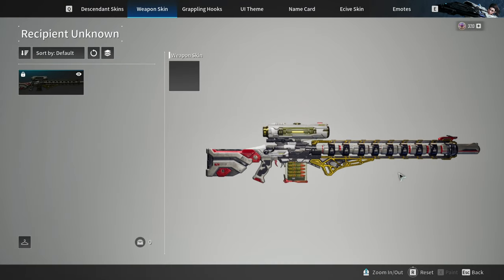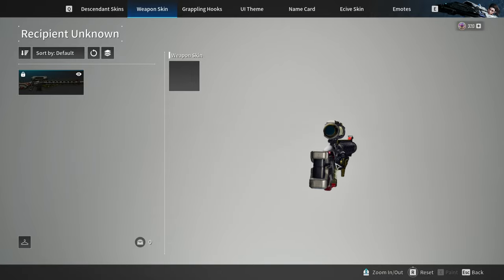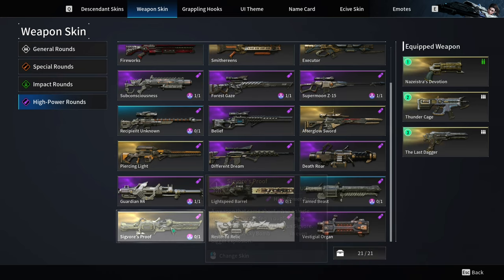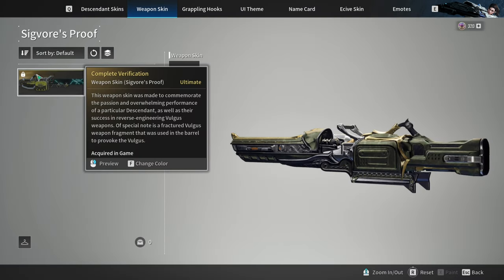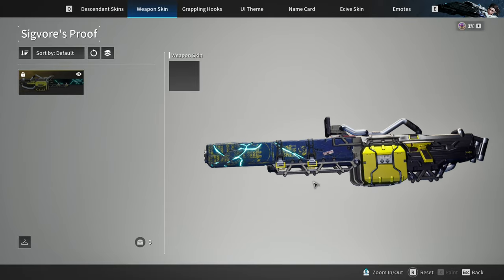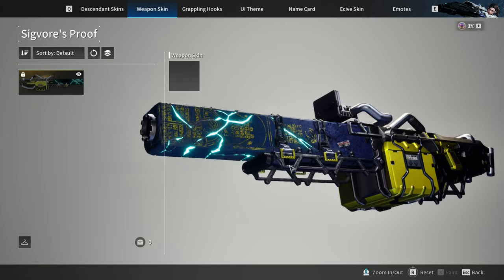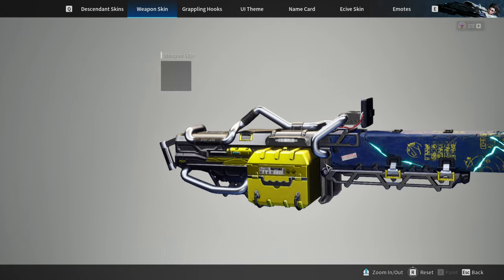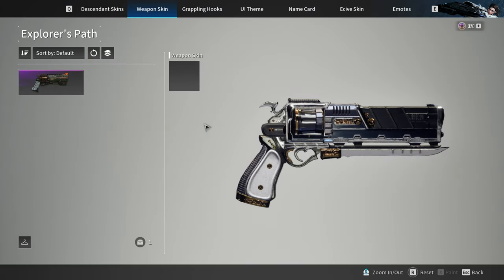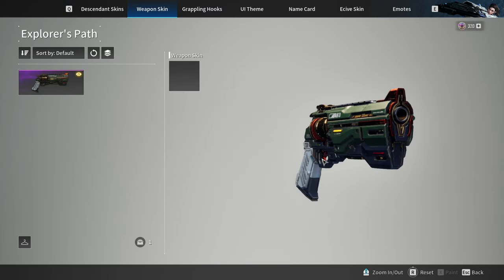I also understand that they are going to release more weapon skins in Season 2, but why do we have to wait for Season 2 which is still a month away? It is like the business team are still testing the waters and trying to figure out what to sell in the cash shop. This is really not a big deal because it doesn't affect gameplay, but it sucks when you buy a battle pass and see these weapon skins — they are just padding the rewards. It would be very nice if we could use these skins on the weapons we are currently using.